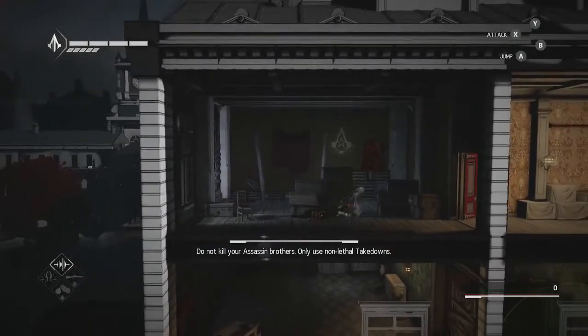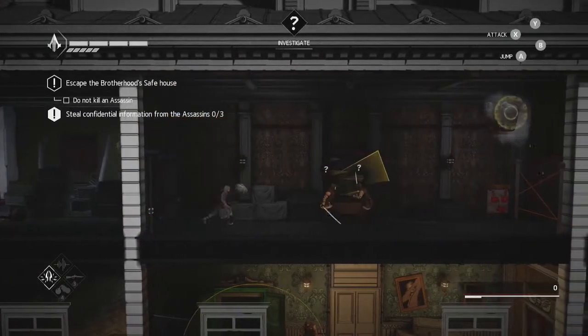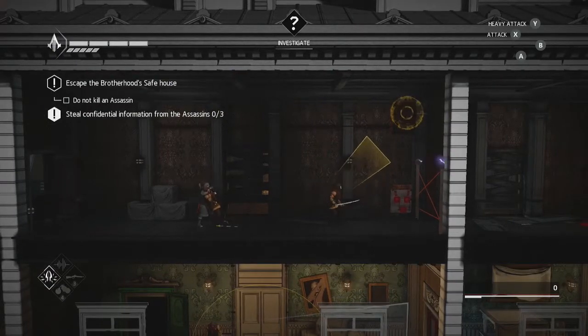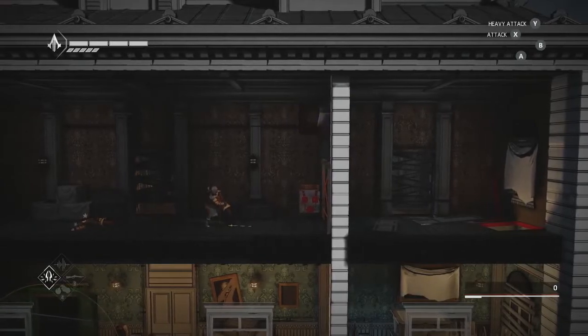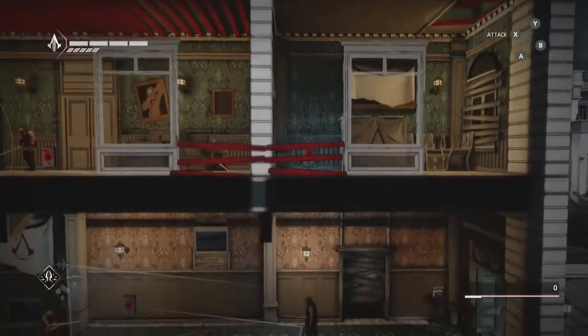At the start of the mission here, you're just going to want to head to the right and take out the lights with your winch. Then when these two turn around, you're going to hold your assassinate button in order to do a non-lethal takedown. Then you're going to do it a second time on the second enemy here, break open this door with your winch, and hop down this hole.